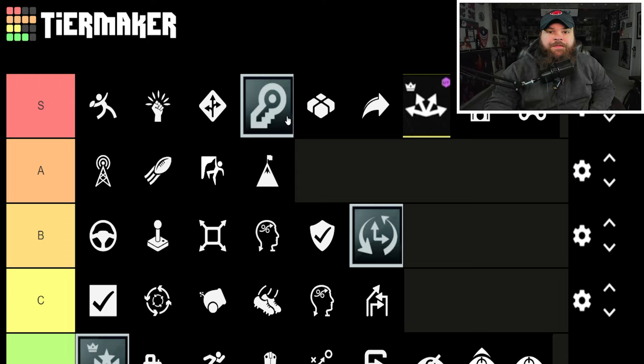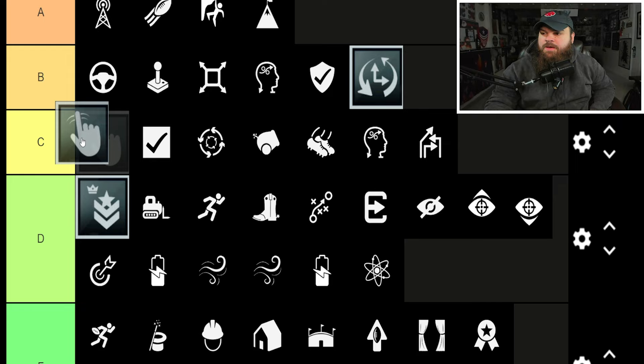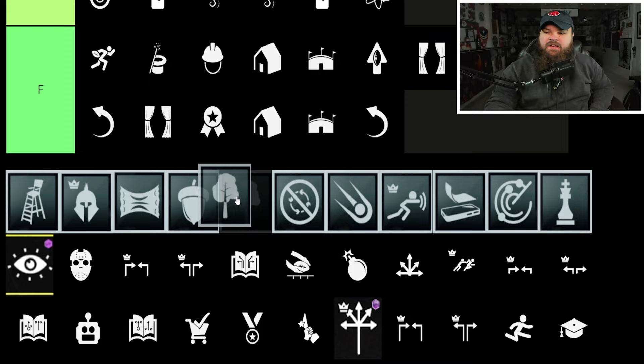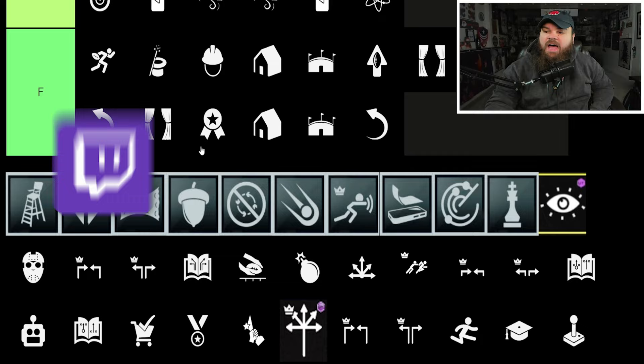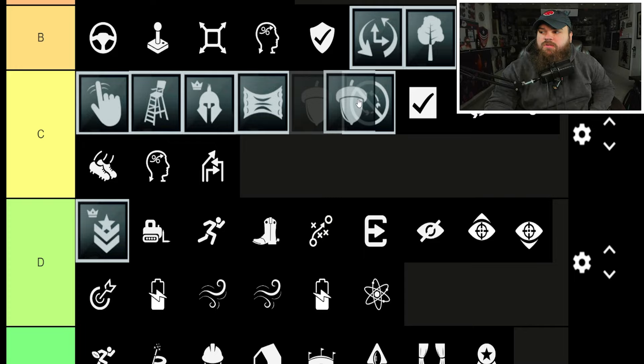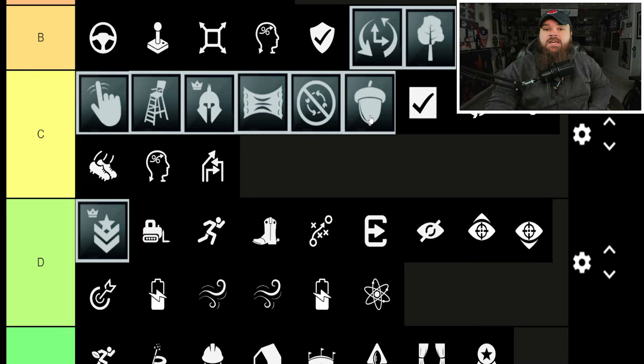Fooled Me Once is a solid zero-AP ability but worse than All Day — C-tier. Lifeguard, Matador, Tear Proof, Tough Nut, Natural Talent, and Unspun are all similar. Natural Talent is the best since you start the game with blocker resistance — B-tier. They're all just okay; if you get them for zero AP they're great, they won't stop Unstoppable Force but they help with blocker resistance on certain moves.